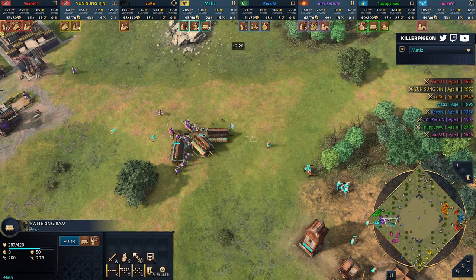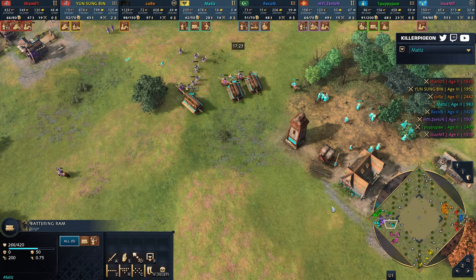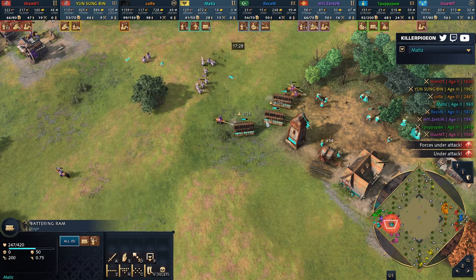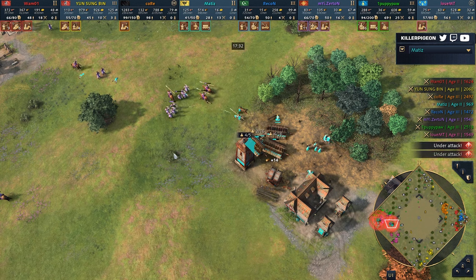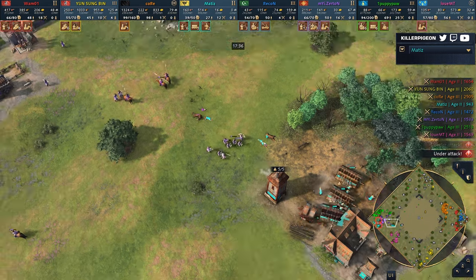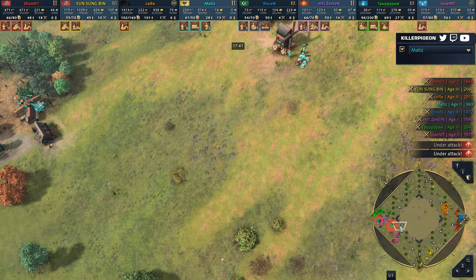It looks like Matisse went for a ram play. You've got to try something. But this stinks of death right now — if Zern just builds a single ram and gets a blacksmith himself, Matisse has lost everything.